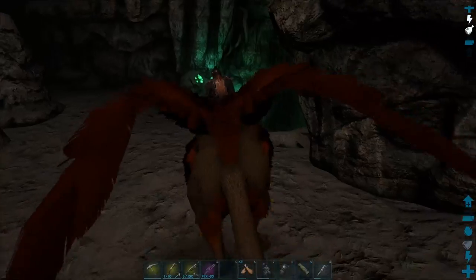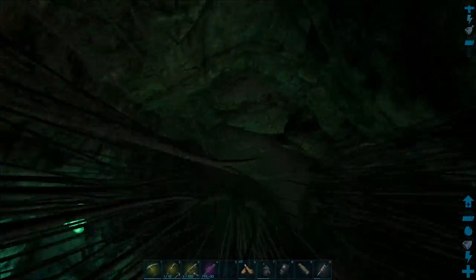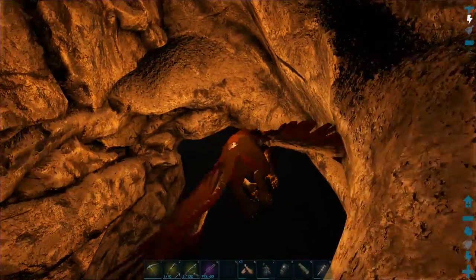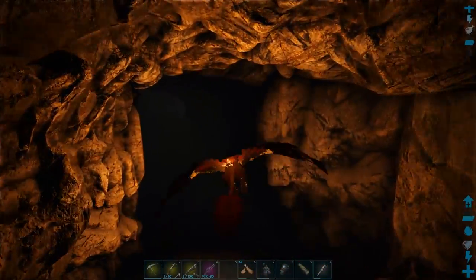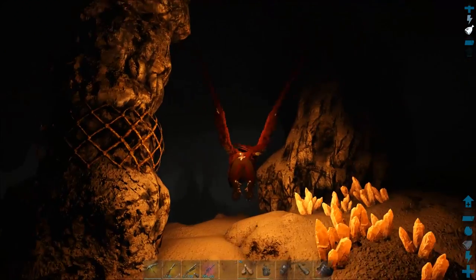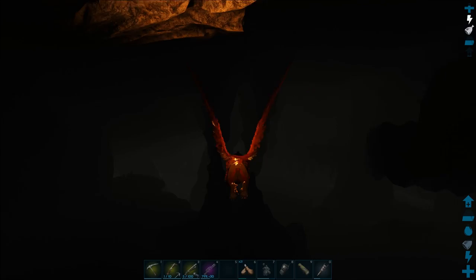I'll also show you how to get out of the cave, because it's dark down there and you might get lost. Go back to the stone pillar with the wire mesh around it. From here, head forward in a straight line between those two giant stalactites.